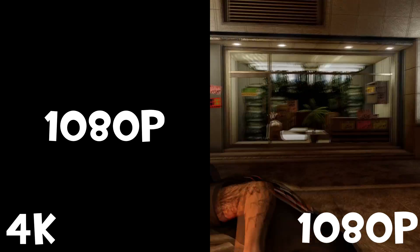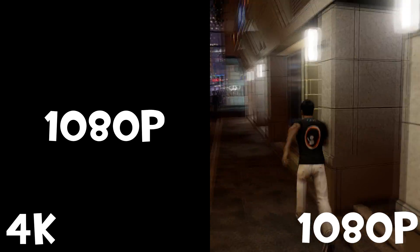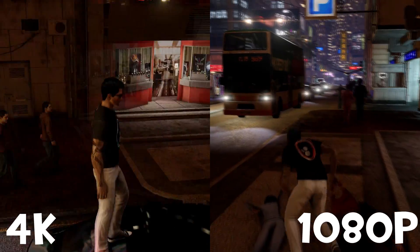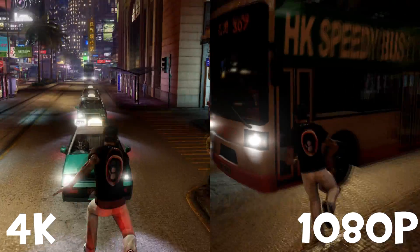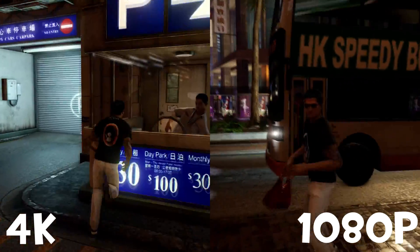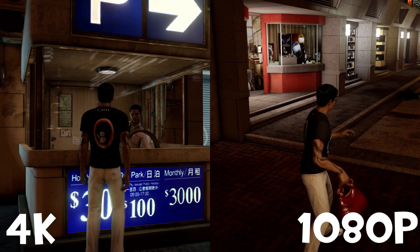So let's get started. Make sure to watch in 1080p HD so you guys can see the full differences. The first game we have is Sleeping Dogs. On the left, we have it at 4K on the high preset — we cannot play it at extreme because the GTX 980 cannot handle it above 30 frames per second. On the right, we have it at 1080p on the high preset as well.